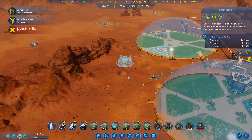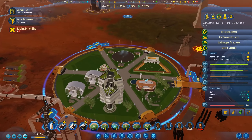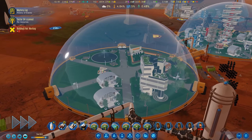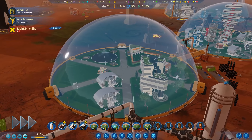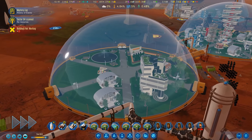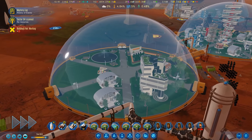The only thing missing now is the school, which needs some electronics but they're coming. With all these buildings, energy consumption is going up even further. We can now build the fusion reactor - it costs even more polymers and electronics but gives a nice production of energy. Let's have our first fusion reactor in this area, close to both domes so we can use the workforce of both. 200 energy is no joke - with that we can really push our terraforming even further.